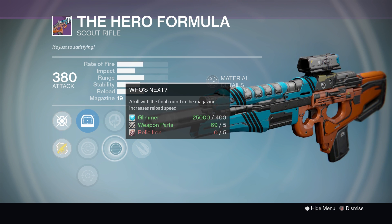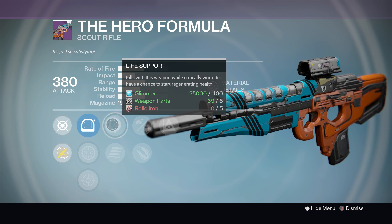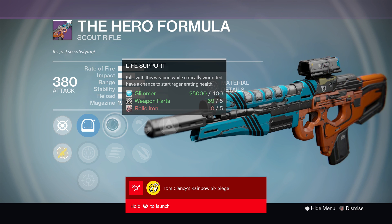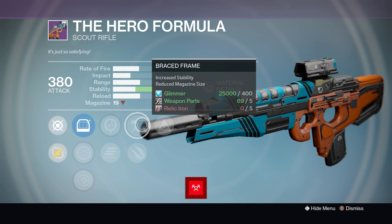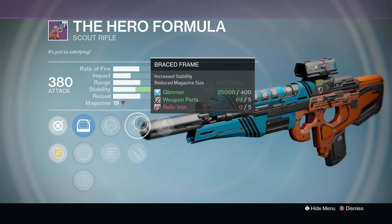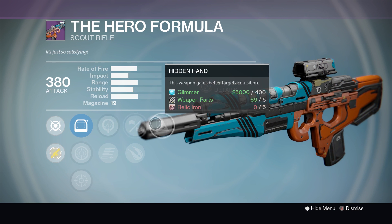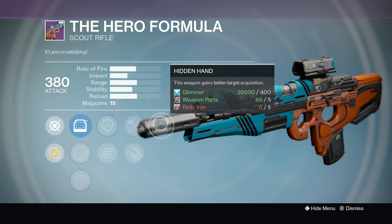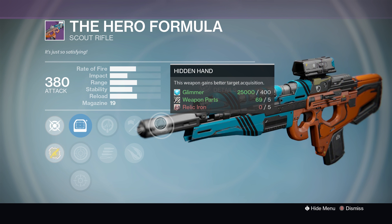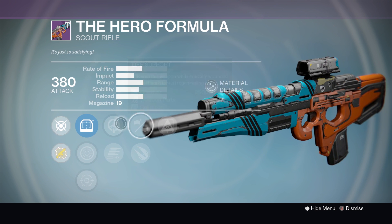It has Life Support or Partial Refund — I would use Life Support because that's a great PvP perk. Getting a kill when you're critically wounded causes your health regeneration to kick straight in, meaning you won't have to find cover before engaging in your next battle. It then has Brace Frame or Explosive Rounds — Brace Frame all day long for me, because it nearly maxes out the stability, meaning this scout rifle is going to handle pretty nicely. And lastly it has Hidden Hand.